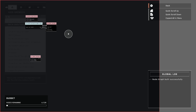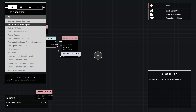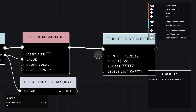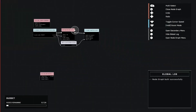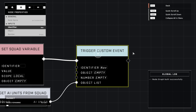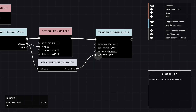Go to AI and get AI units from squad, then plug in the squad here. Now things get a little different — go to Events > Custom and create a custom event. This is essentially like declaring a variable for an event; it has an identifier. Name this identifier — I'll call it 'now' to make things easier. You don't need to touch the rest. Plug in the AI units into the object list.